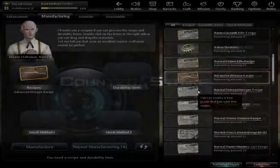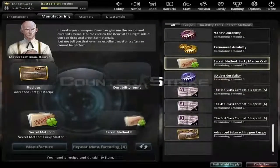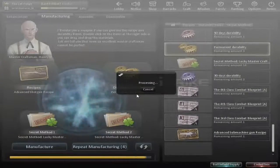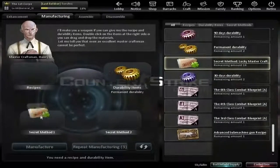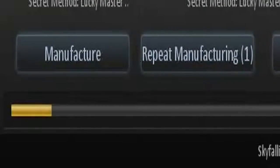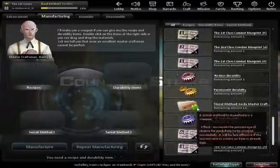Let me show you guys how to craft. First thing first: go and find the thing you want to craft. Put these two things in, put these two ability items in, then make them together — you need to click Manufacture to combine all of them. Remember, each time you craft it costs in-game money, so be careful and don't waste everything.